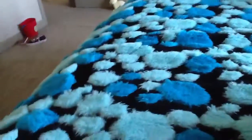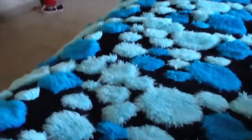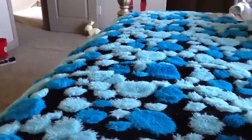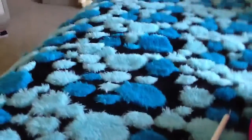Number one is Minecraft Comes Alive, where the villagers have different skins, and if you get one to like you enough you can marry it, so you can have a baby. It's pretty much awesome. Number two is Mo' Creatures, which adds more creatures.